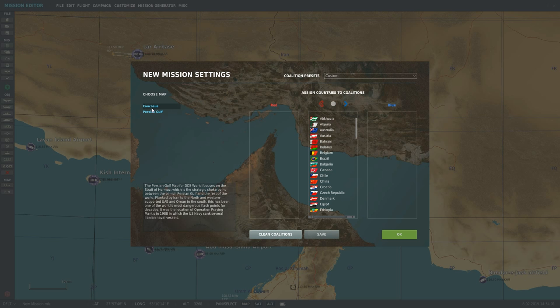First of all you can choose your map here. I've got Caucasus or I can choose the Persian Gulf. I'm choosing the Persian Gulf, and we have to set which countries are going to be on the red and which countries are going to be on the blue.